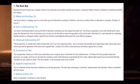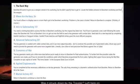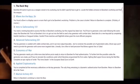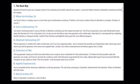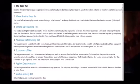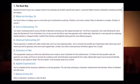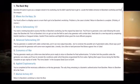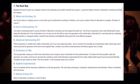After we complain to Banshee that the case is locked, the third part is Into Safe Cracking 101. You need a rotating key code to access the bow in Banshee's workshop, but the original has been lost. You have to generate a new code following the same steps that Banshee did. First on Banshee's list is to get out into the field to seed a key generator with combat data — complete Gambit matches or Vanguard strikes. Gambit Prime matches and Nightfalls grant the most effective progress.